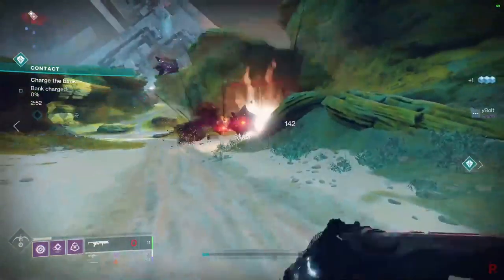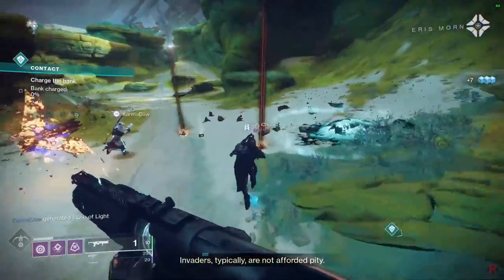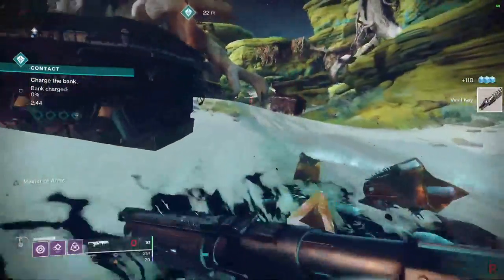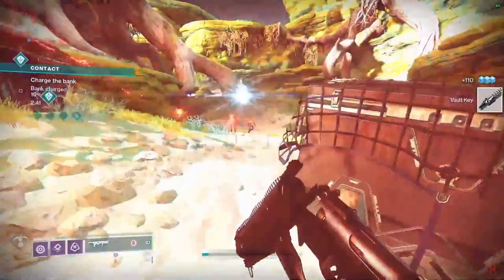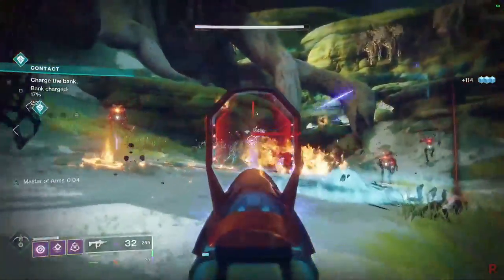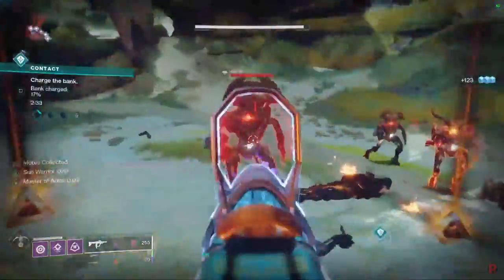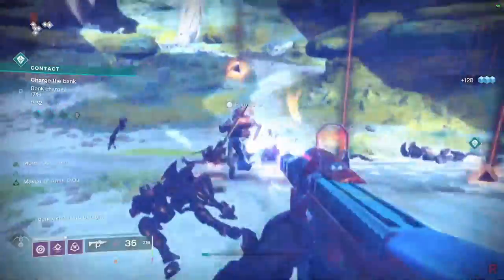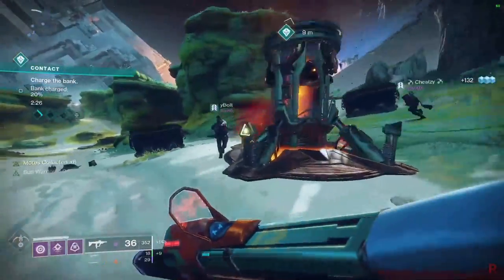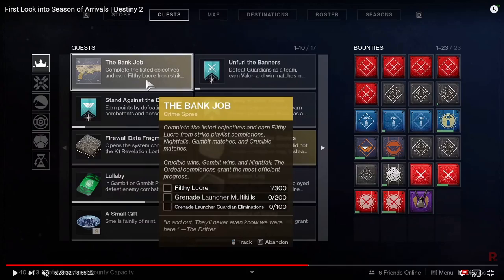As you can see, we're using the Witherhoard and getting kills with a grenade launcher. By getting grenade launcher kills, eventually we get vault keys — you can see them pop up on the right side. You need 50 vault keys to progress. I'm not sure if having the rank 22 multiplier speeds up this step specifically, but once you finish the vault key step you get the next quest requiring 300 match completions.